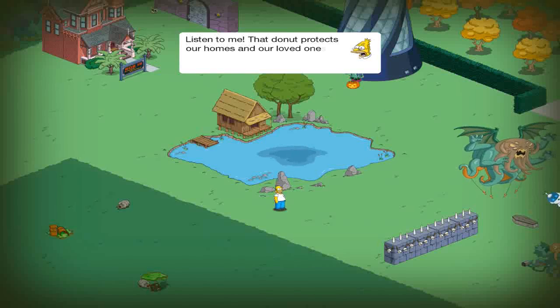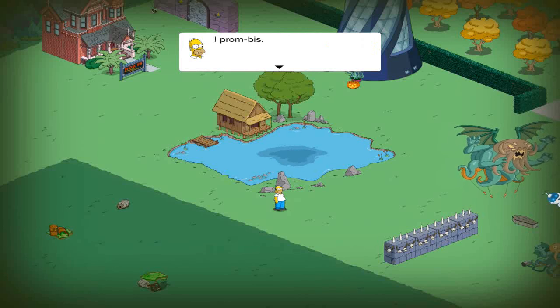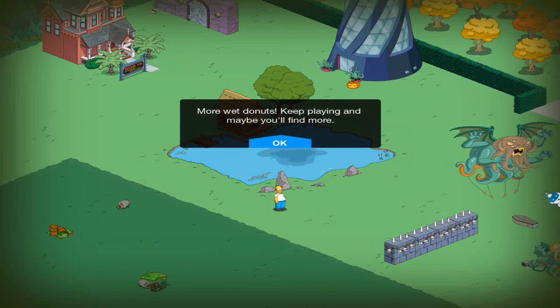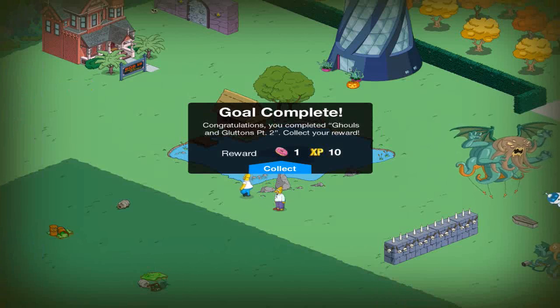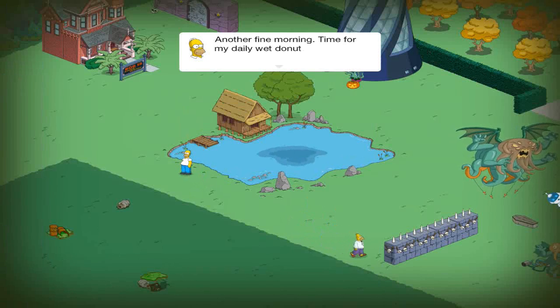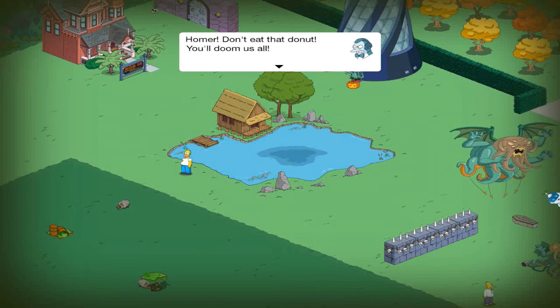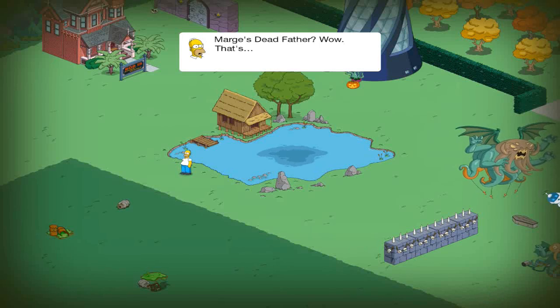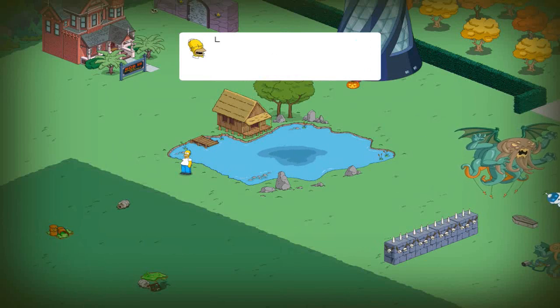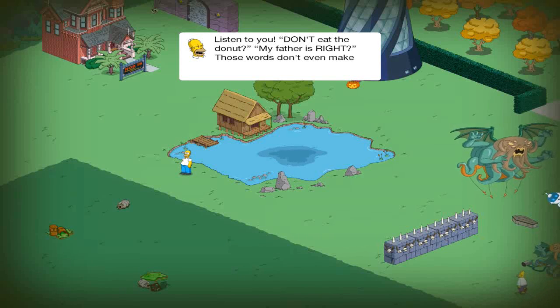Listen to me. That donut protects our homes and our loved ones. Promise me you won't eat it. I promise. More donuts — keep playing and maybe you'll find more. Sac and Bleak's part 2. Each time we get a donut, that's pretty neat, but I don't really have any use for them. But another morning, time for my daily wet donut — and no more crazy old man telling me not to. Homer, don't eat that donut. He'll doom us all. Marge's dead father? Wow, that's random. Your father is right. The donut must remain in the pond. Listen, you — don't eat the donut. My father is right. Those words don't even make sense.